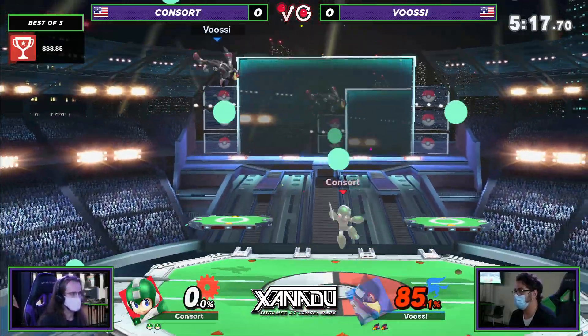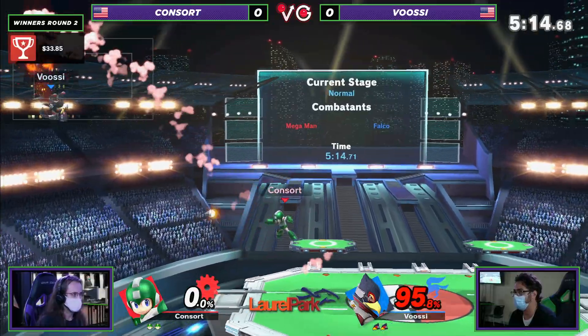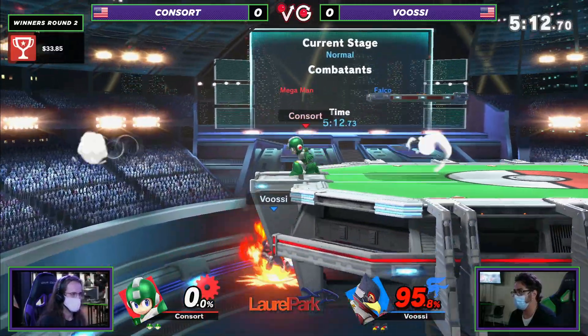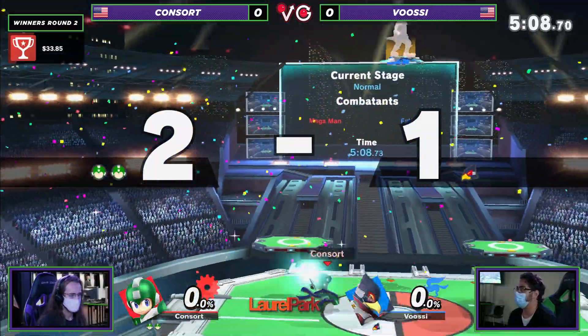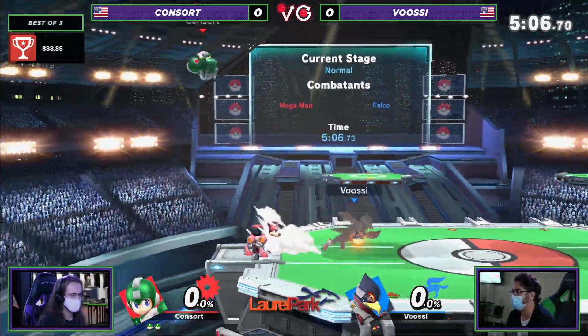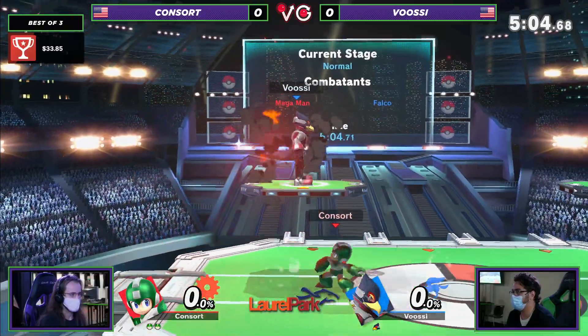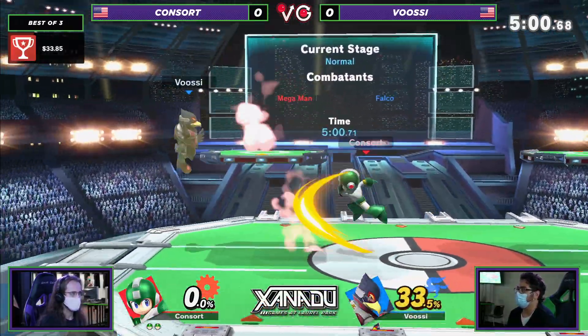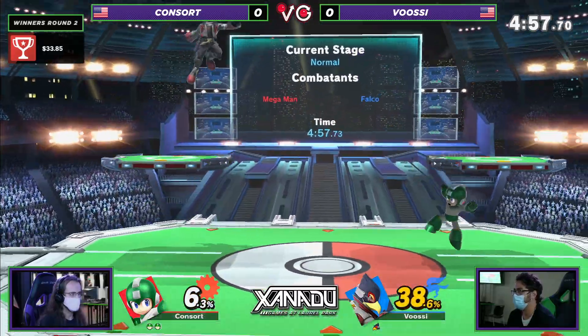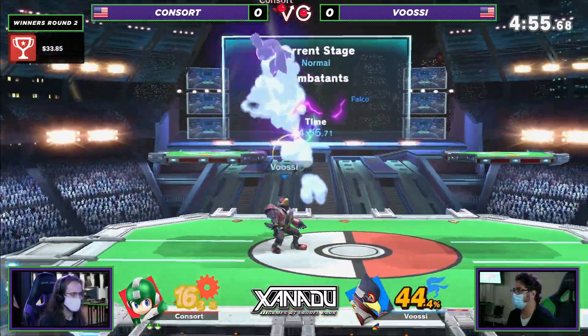Finally connects for once in its life and at least keeps the stocks even. But again, with the perfect ledge trumps, and this time he lands the backer for the kill. And at 95, that's not what you want to see, considering it took you an up smash at 140 to kill your opponent.